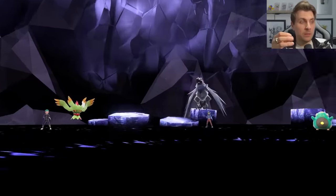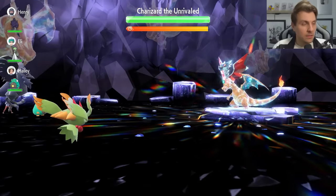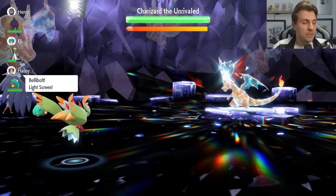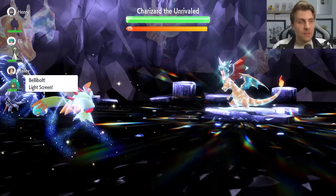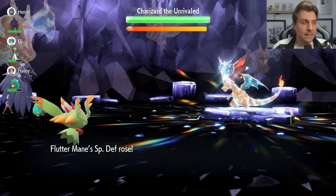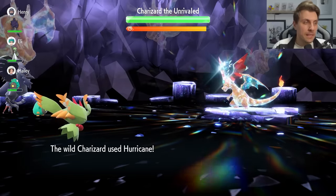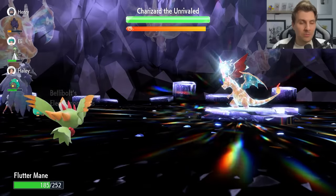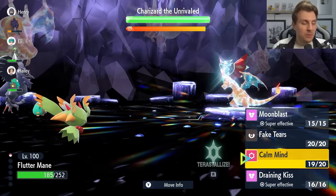If you're coming to the raid with the Fluttermane, the first turn with the Fluttermane is a lot like the Sylveon — we're going to go for that Calm Mind. The advantage the Fluttermane has over the Sylveon is that it is faster, so you're going to get that Calm Mind up before the Charizard goes for an attack, taking less damage, meaning your setup is a little bit more seamless going forward. You can take critical hits throughout the raid, so you need to be a little bit careful with those.